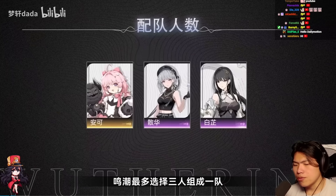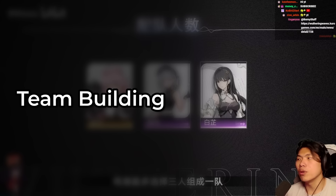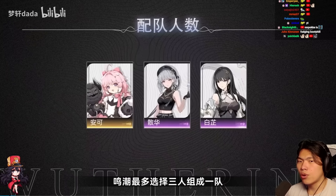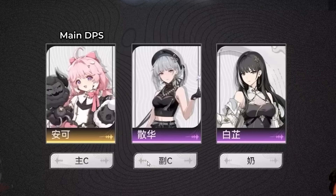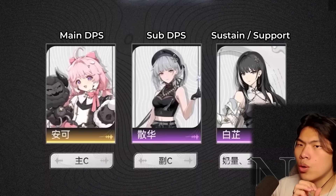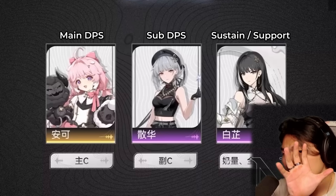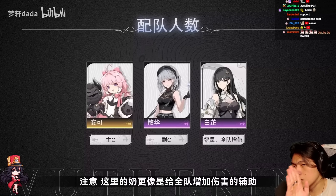Starting off with the first and most important thing in Wuthering Waves: team building. This is going to be the most important aspect with regards to an optimized player experience. Generally speaking, your main team composition is going to be one main DPS, one sub DPS, and one healer or sustain — though the sustain functions more like a sustain-slash-support hybrid. This core of main DPS, sub DPS, and support-slash-sustain hybrid is the foundation of your main gameplay.